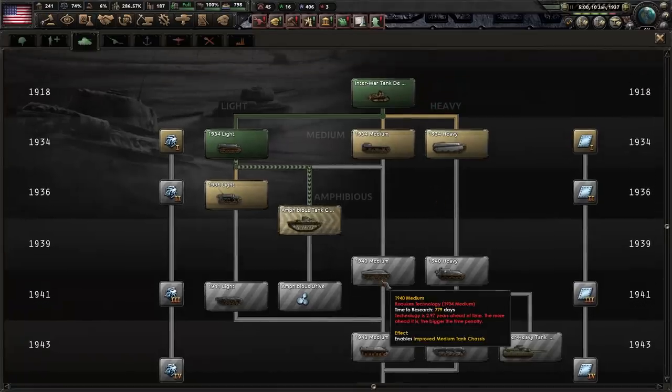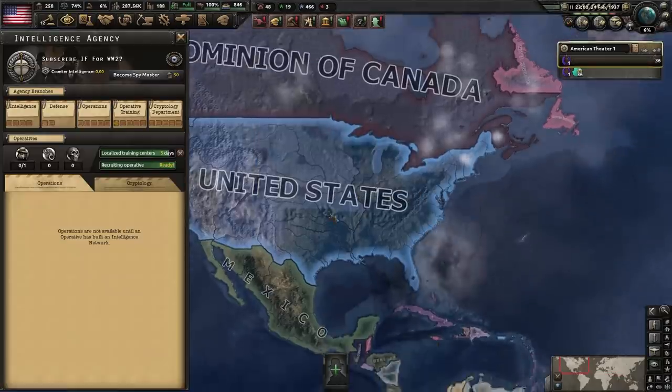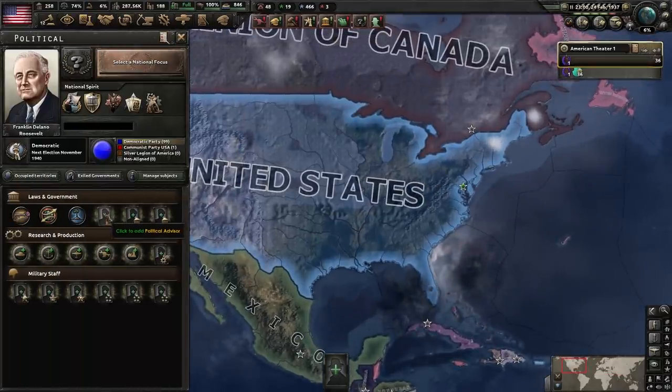Now we need a medium chassis — we're going to go for the 1941, so let's start with 1934. We've reached out to the Ware group, and here's why this is broken — check this out.